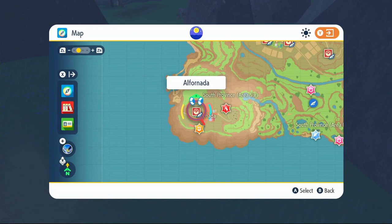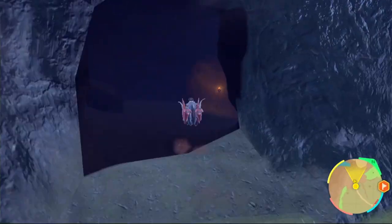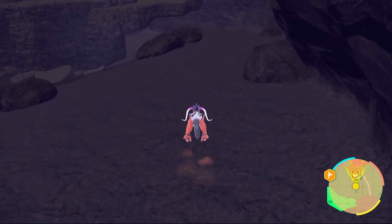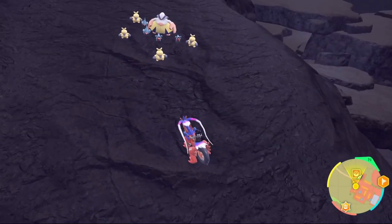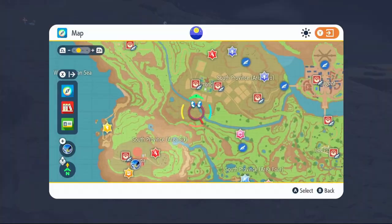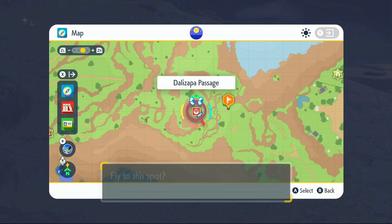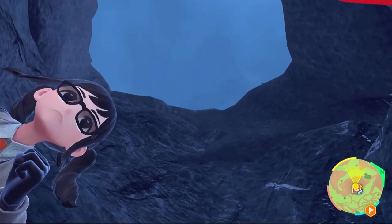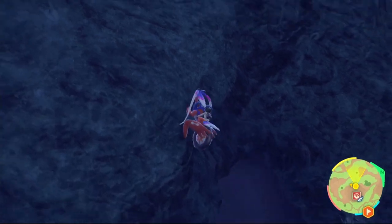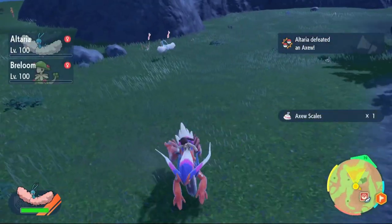For Gible Scales, fly over to the bottom left corner of the map — Alfornada — and head to the cave in the back. Inside, look out for Gibles and Gabites. If you used a Dragon-type Sandwich earlier for your Altaria, it should be pretty easy to find them. Take them out to get your Gible Scales. For Axew Scales, come just above the Great Crater and fly over to Dalizapa Passage. Look up and climb the wall on the side without a bump. At the top there are loads of Axew and Fraxure around — take either out to get your Axew Scales.